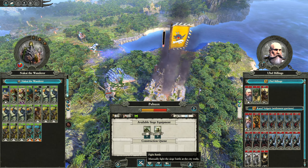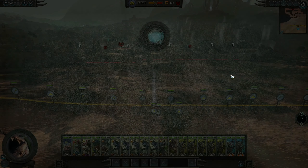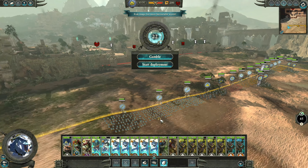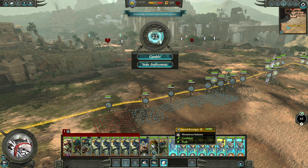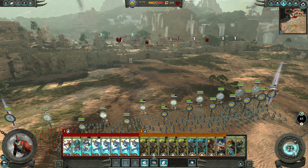This army is looking mean — really nice ranks on our Croxigors. We'll just jump straight into this one. We're up against Kilara again, already beat her once — she's led by Uble Billings. We're probably going to attack this gate. Don't want to get hit by all those towers so let's just shift everything over to the left. Start the deployment, start the battle — off we go.